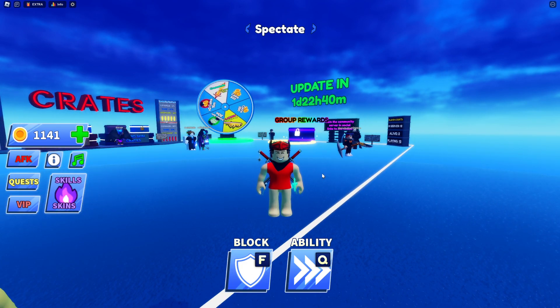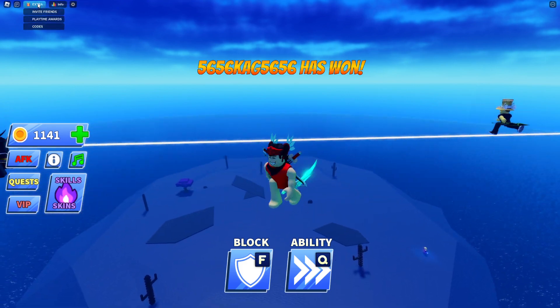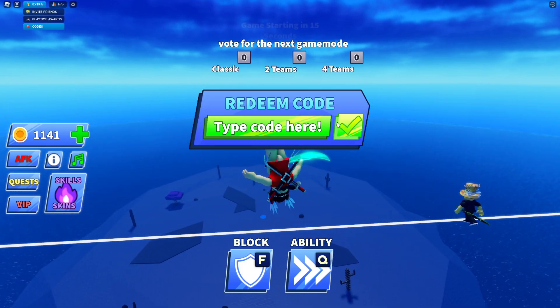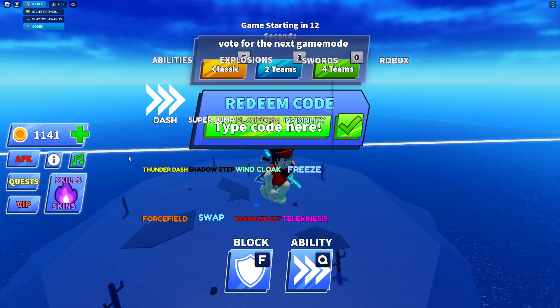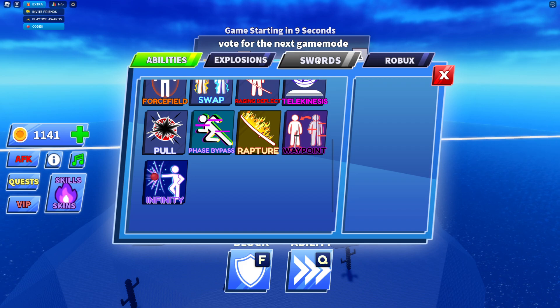Just click F or click your mouse button one, which is really cool. Also guys, we have new codes — new codes in Bladeball to redeem yourself. So mythical knives: if you go to your shop and go to swords, we got a bunch of free stuff in this game.